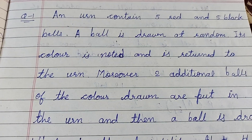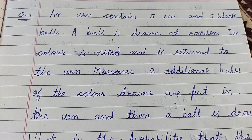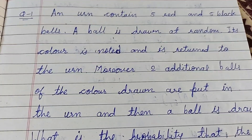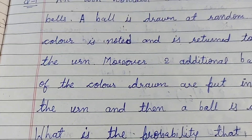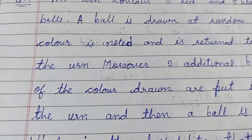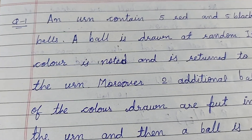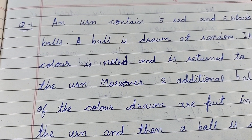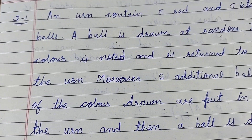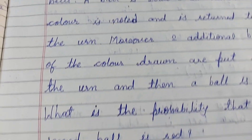So first, the urn contains five red and five black balls. One ball is drawn at random and kept back in the urn. The color is noted — if it is red, we add two more red balls; if it is black, we add two more black balls.